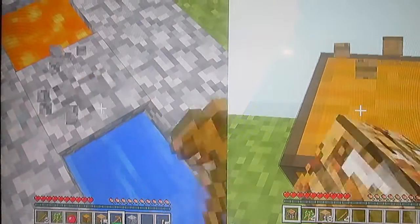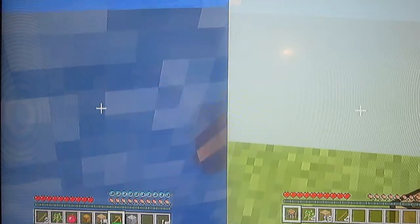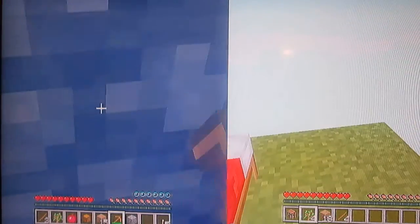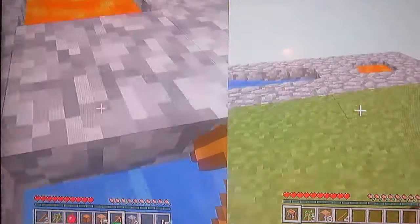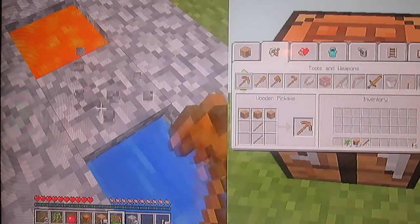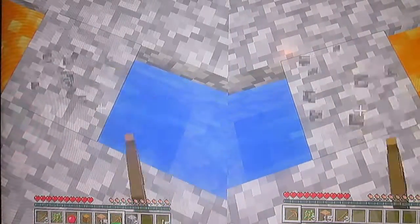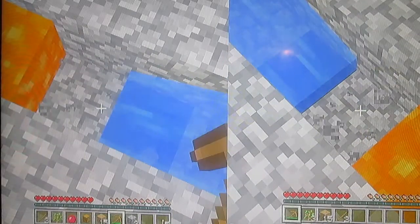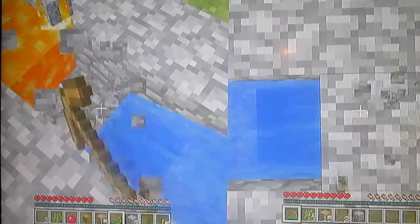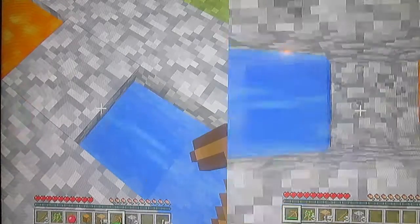Gonna get some cobblestone. Oh, my chest — don't fall off the world. My cobblestone burned; it fell off the world. You're gonna have to make another one. Sometimes the lava pushes the cobblestone into the water; sometimes it just burns. And that was one of the times it just burned.